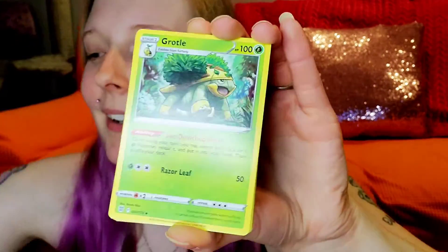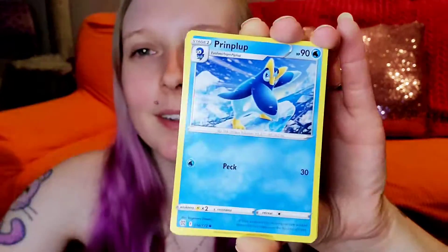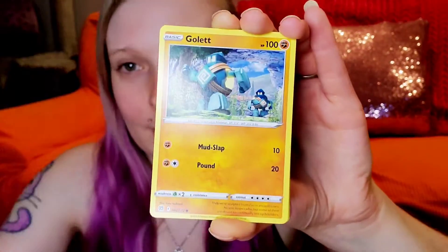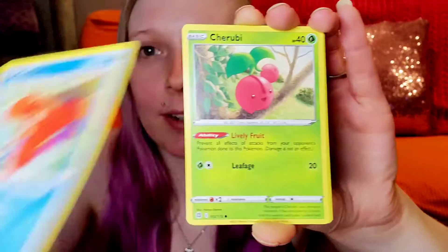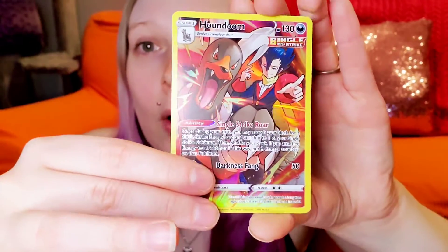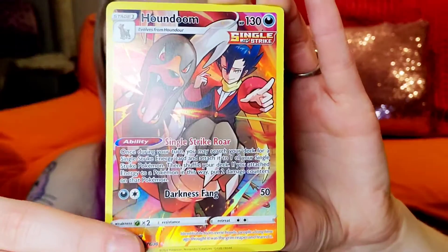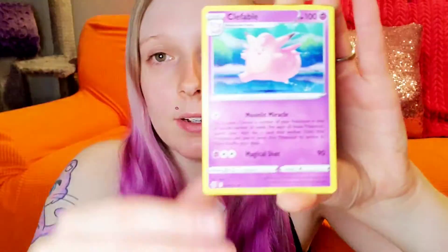Two, three, four — sorry, I focus so much when I'm doing the four cards because I have literally lost count how many times I've accidentally not done that correctly. But it's okay. Oh nice — okay, this is actually another one I wanted aside from the Eeveelutions. Houndoom character rare, and then we got that card. That's fine.